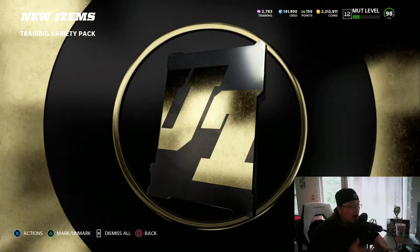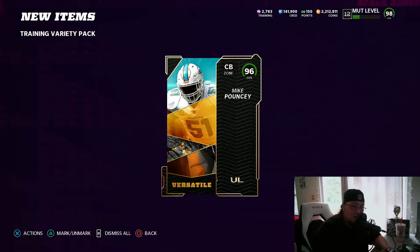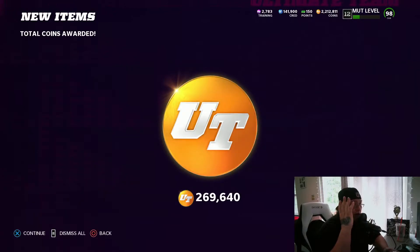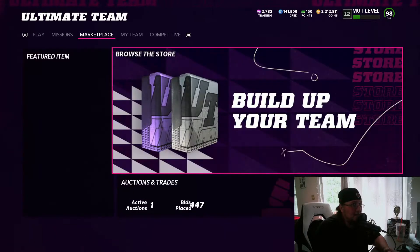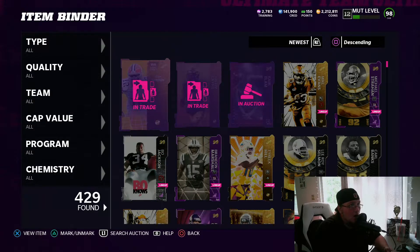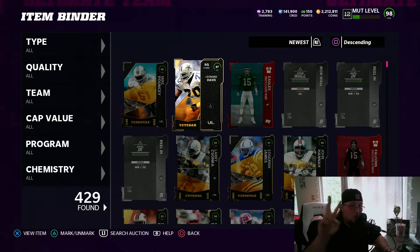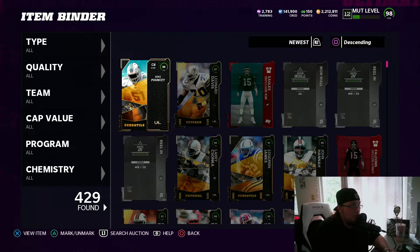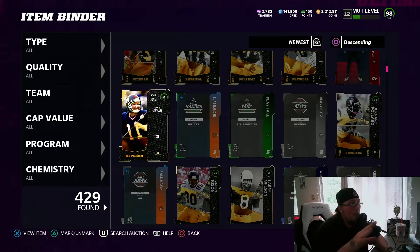I hopped on and started rolling training variety packs this morning. Let me tell you, last Saturday was ultra crazy for your boy — honestly the first time it felt like boosted odds on the weekend. I rolled 700,000 training and I want to show you guys the results of my first roll. Also, we have two golden tickets up on the trade block right now: Josh Gordon and Justin Lane.